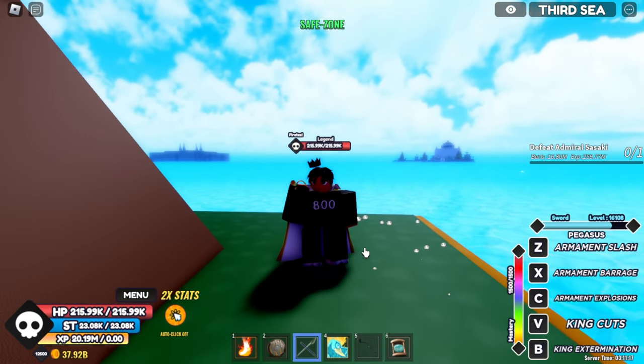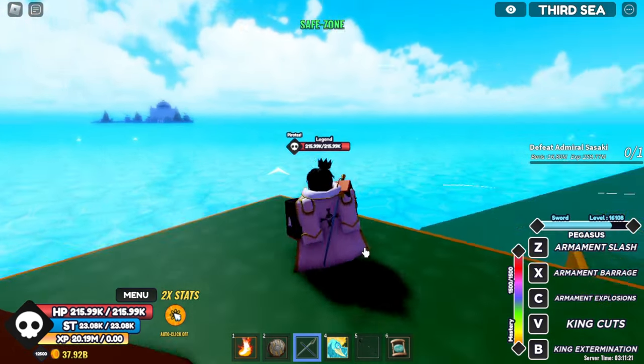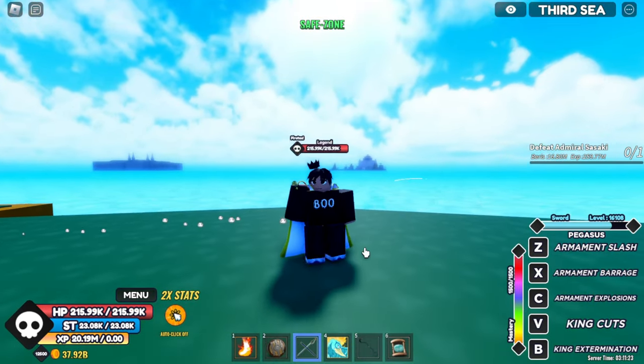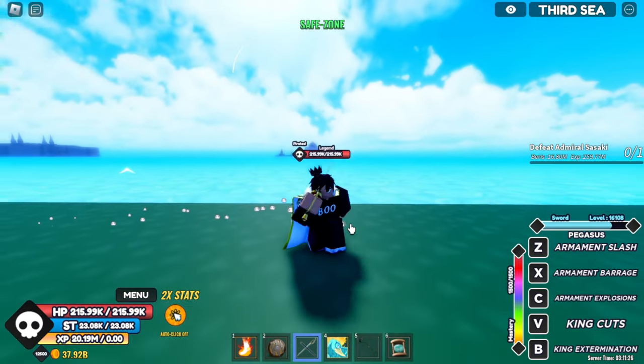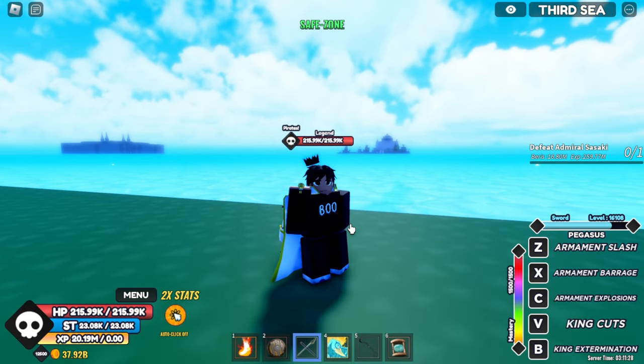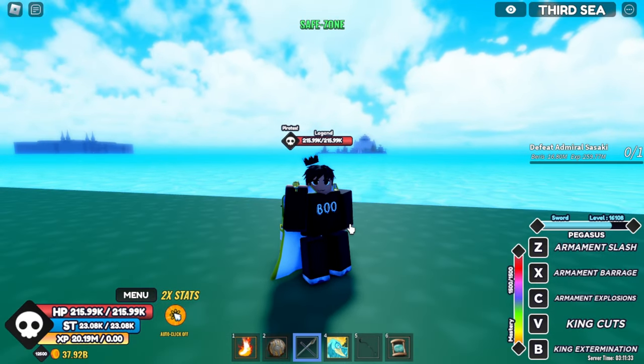That was the Pegasus location and showcase. This sword's not the best but it is really good. There are better swords like the Basento, Dark Blade, and White Blade. Sunshade is better as well — that's the best sword in the game right now. I hope you guys enjoyed this video, and I'll see you in 500 million years, goodbye.